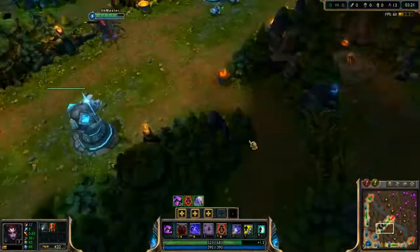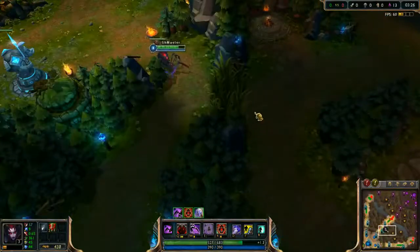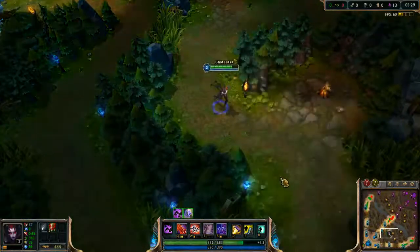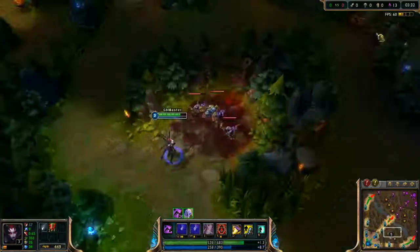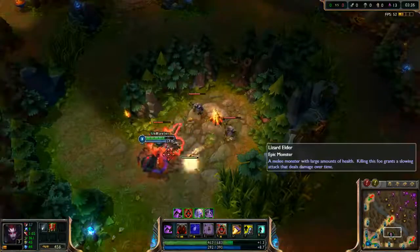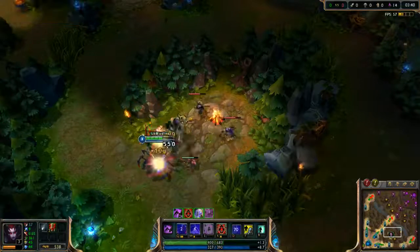When going for ganks, your most important skill is your 4th skill, so if you decide to go for early ganks on level 2 or level 3, consider taking 1 point in your E spell earlier.